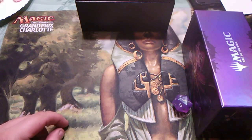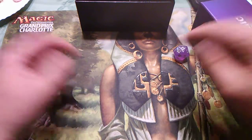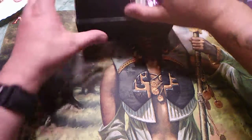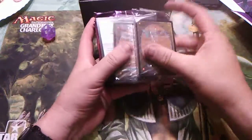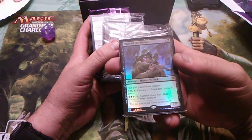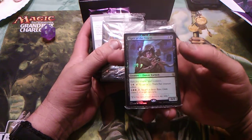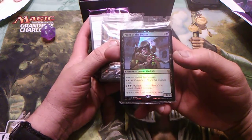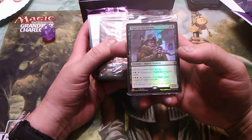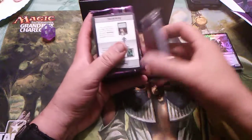It wasn't fifteen — it was one. There's the Piper of the Swarm alternate art: one white, one black. It's the rat to control — has menace — and then one colorless, one black, tap it to create a 1/1 black rat creature token. Two and two black, tap it, sacrifice three rats, gain control of target creature. It's a 1/3 for two. This would be a land pack.